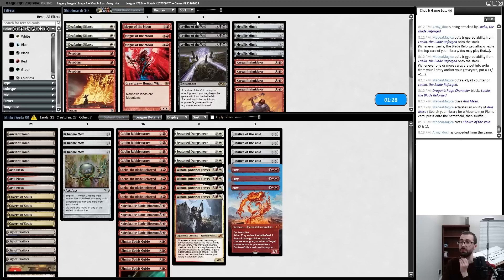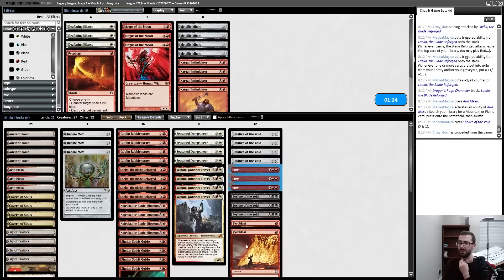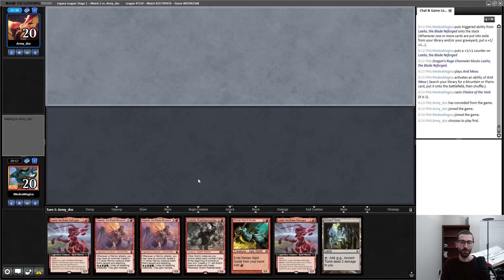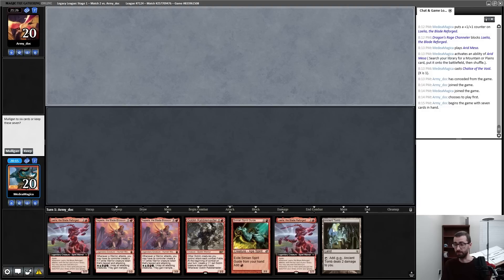Ley Line, Pyroblast, Magus are all playable — what do I want to fill the slots? Is the Intimidator worth it as a somewhat four-power attacker? Winota might be win-more here but goes under Chrome Mox really well. I think I'm keeping Winota as something that dodges Lightning Bolt and trying to become a little more controlling. Going to be awkward when I draw a Ley Line on turn four and just lose the game because of it.